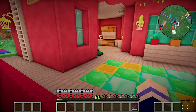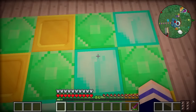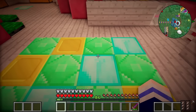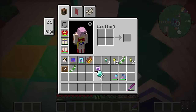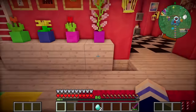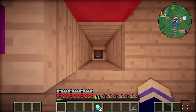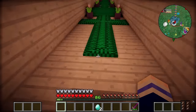So where is the weighted pressure plate you ask? It is right here - it is this diamond block on this very dance floor right here. To activate a weighted pressure plate you just have to put an item on it, so I'm just going to put a diamond on there. As you can see it has activated the trap door which is right here. There's no water down there yet so this might hurt, but I guess we'll test it. Alleyoop! Ow!